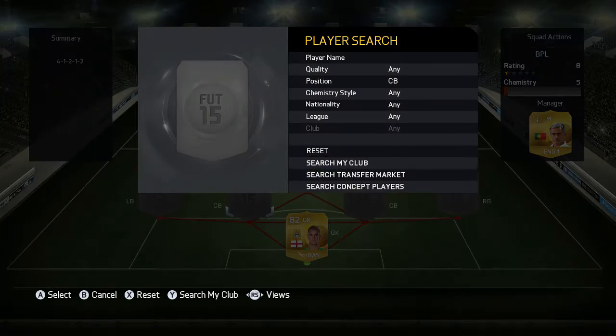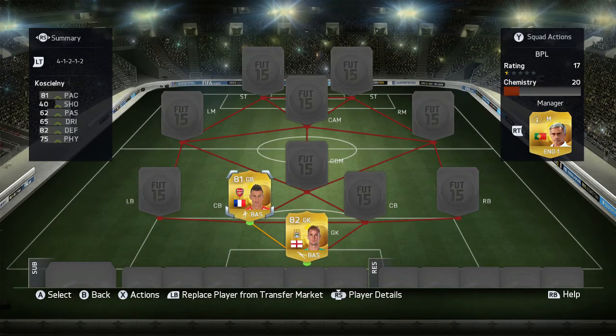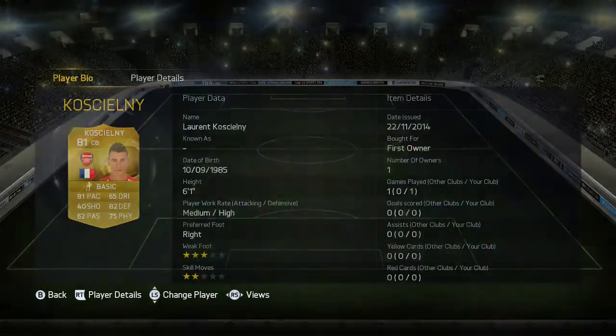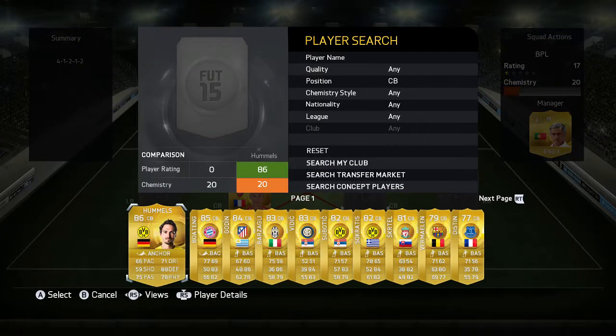For the first center back, I've gone for Koscielny. Koscielny is a solid center back with 81 pace, 82 defense, and 75 physical. He's six foot one — not the tallest defender, but he gets the job done. He has a medium-high work rate, three star weak foot, and two star skill. He's also first owner.